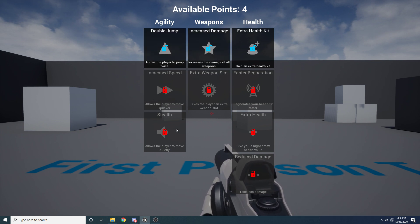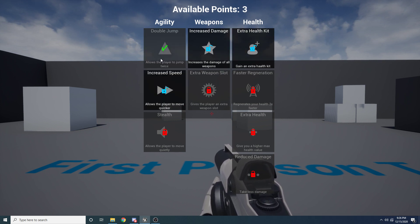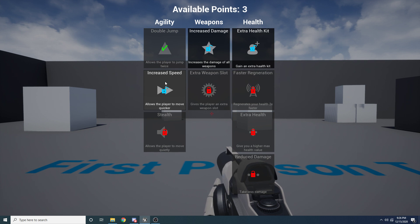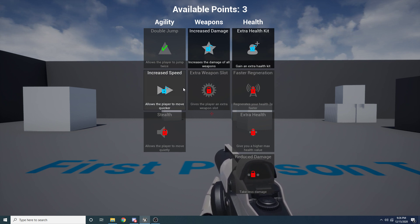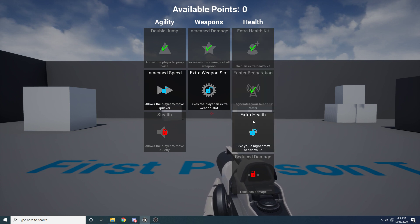It uses these points for purchasing abilities. The only ones that are unlocked are the ones at the top of the columns. So if I click on this double jump, you can see it purchases double jump — now I have that one, I own it. And then it unlocks increased speed as something I can buy. The ones down here at the bottom I can't purchase yet because I first need to purchase the ones above them.